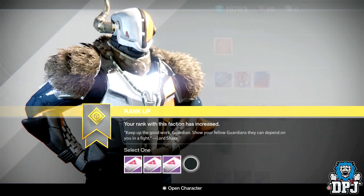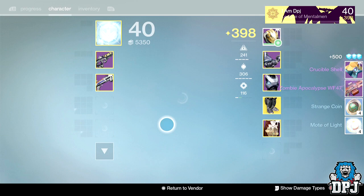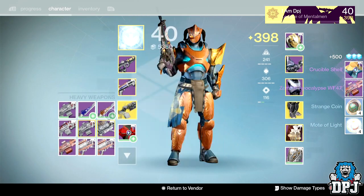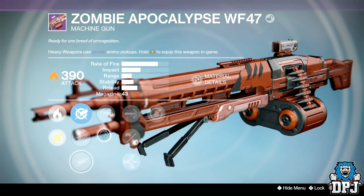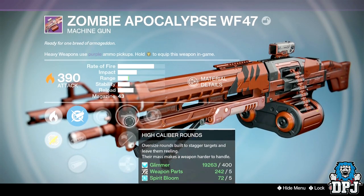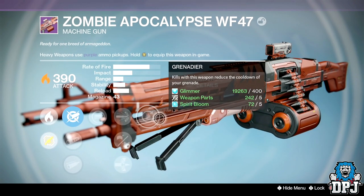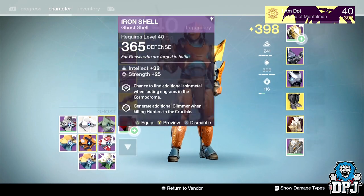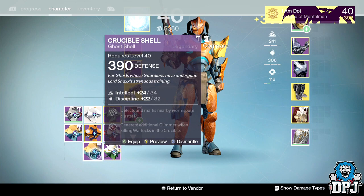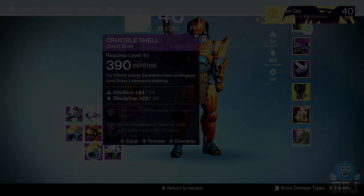Titan PvP rank 45 — keep getting the Zombie Apocalypse again. The roll has spray and play, braced frame, and armor piercing rounds — terrible perks, very frustrating. Did get a Wormwood though which I needed, so I'll keep that.